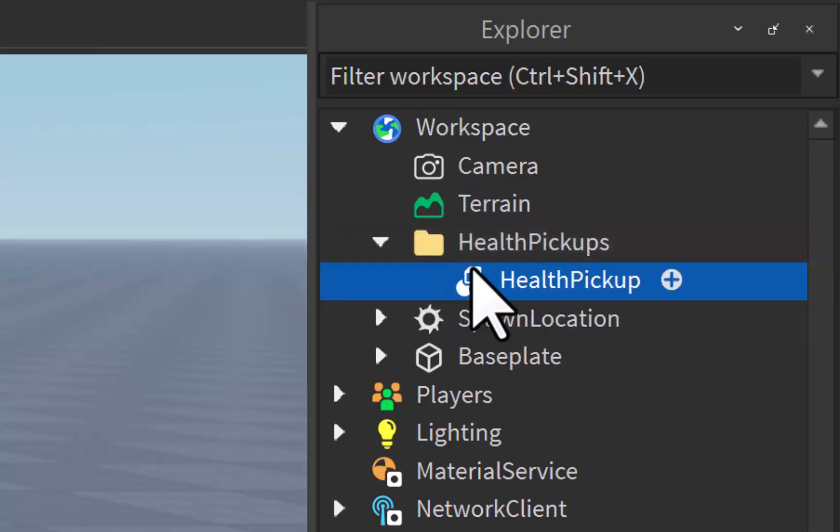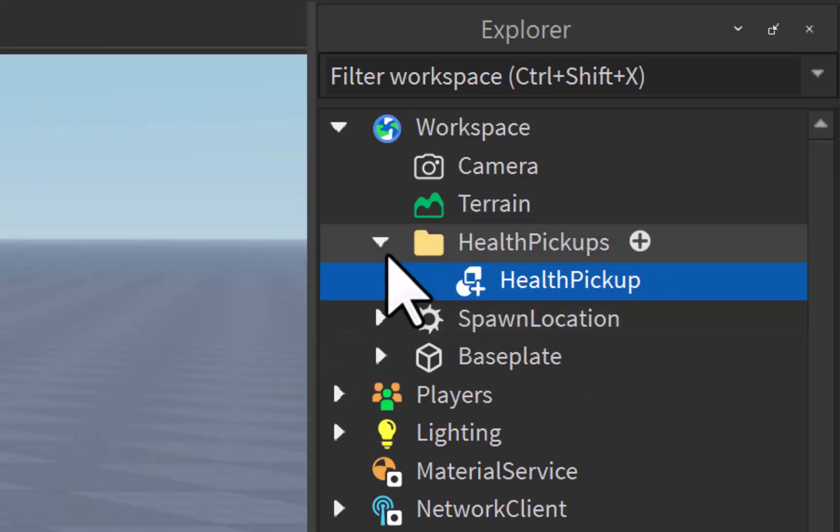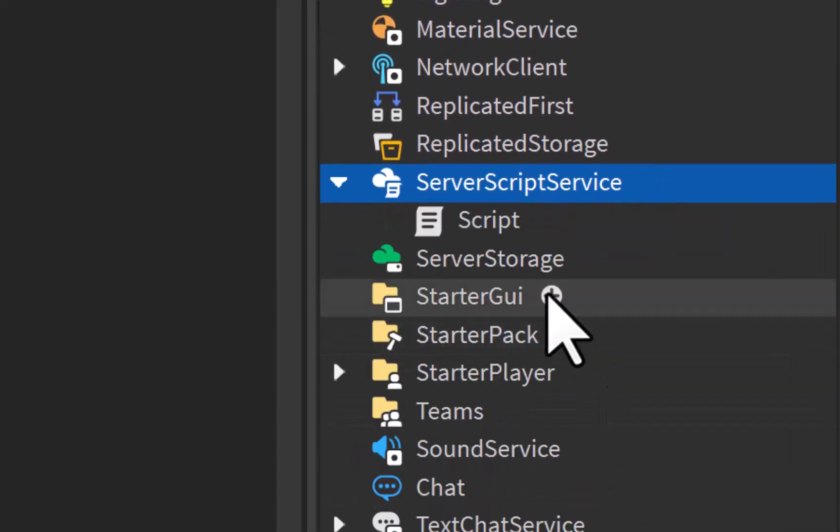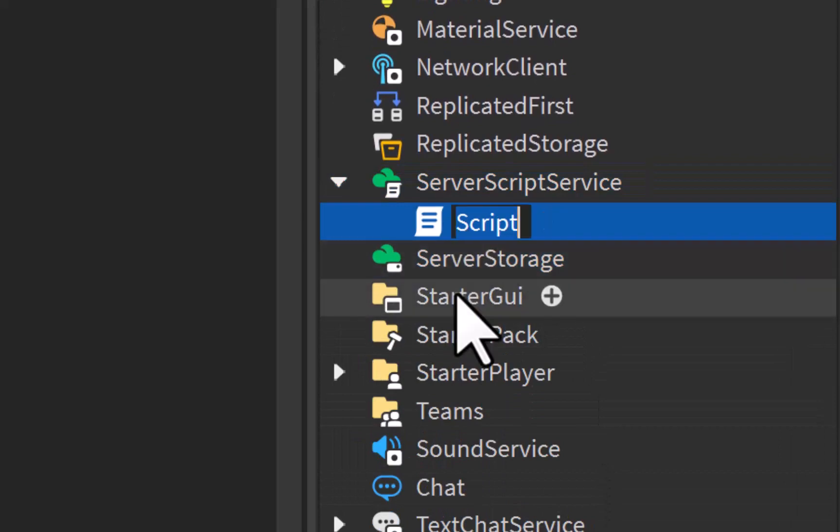Put the union inside that folder. Now what we need is inside Server Script Service, add a new script. We can name this Health Pickup Scripts.